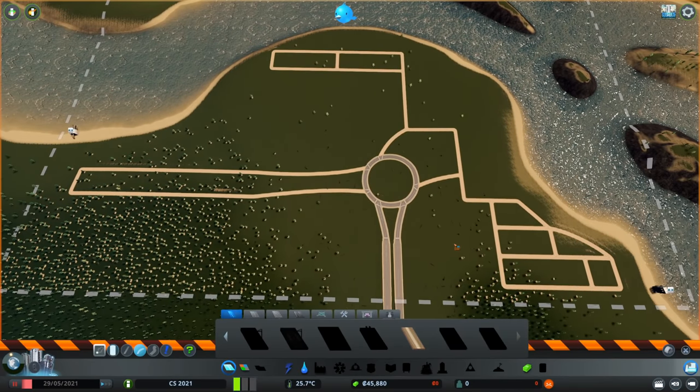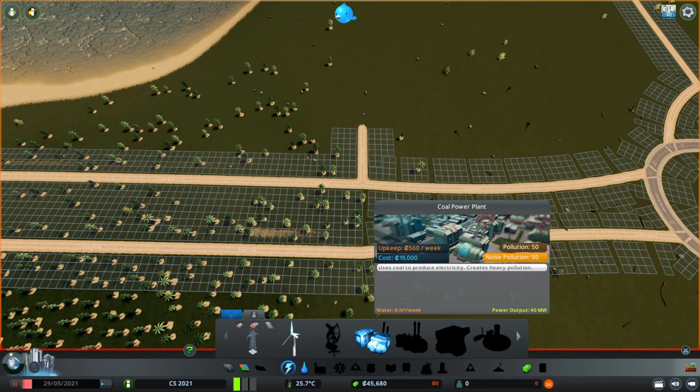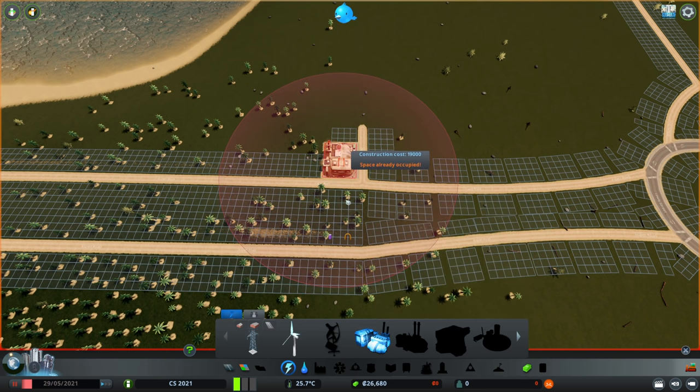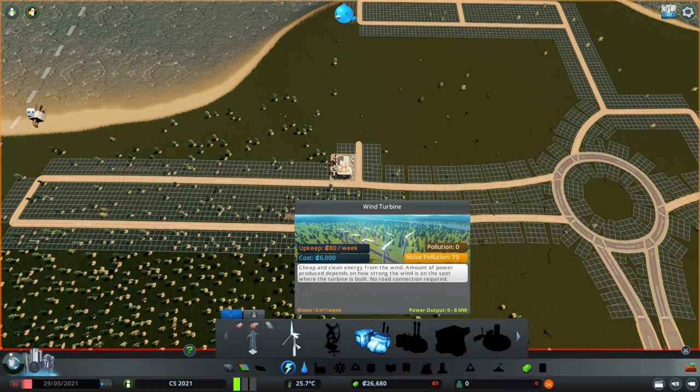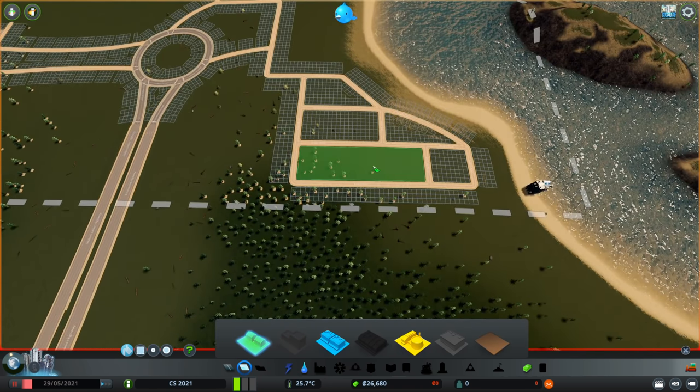I want to prepare a little area here for the coal plant, which is gonna be my first power source. It's really worth placing one of those instead of the wind turbines — even though they seem a little more expensive, they actually provide much more power. It is now time to do some basic zoning.